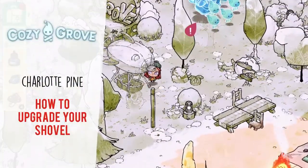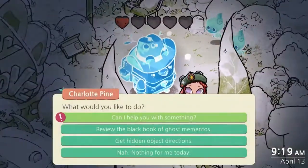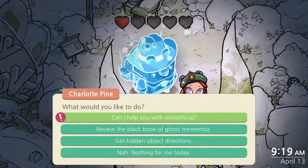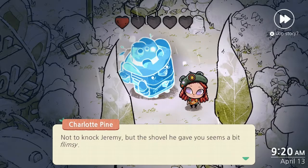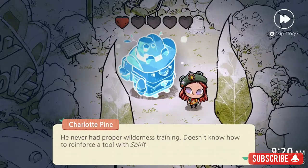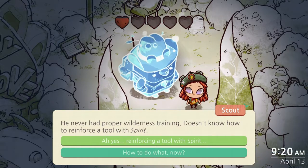Hey, it's Lacey and I'm going to show you how to upgrade your shovel in Cozy Grove. You'll want to talk to Charlotte Pine and ask if she needs help with something. This is part of her wilderness guide quest line and wilderness training, and she'll teach you how to reinforce a tool with spirit.